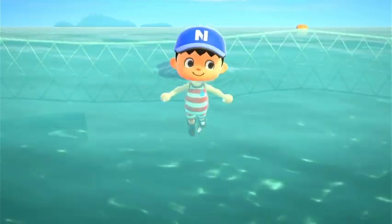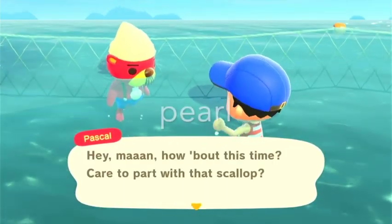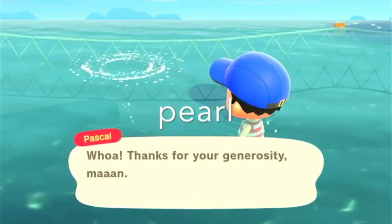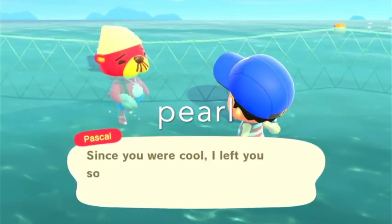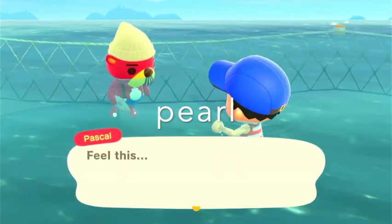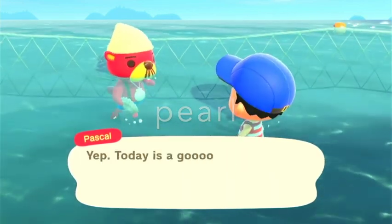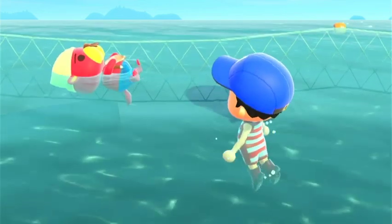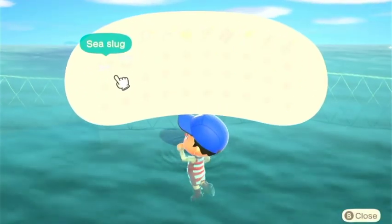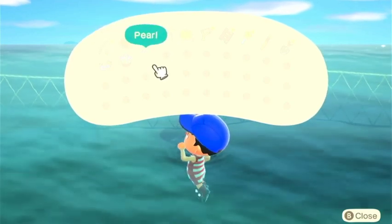It's a scallop. Pascal's right there — you could give it to him. Always give the scallop to Pascal because there's a chance you could get a pearl that sells for 8,000 bells, and scallops sell for 1,500 or something like that. And I just got a pearl!